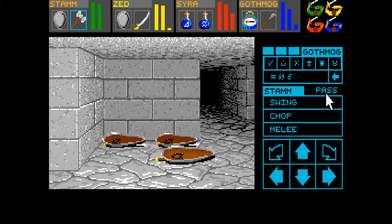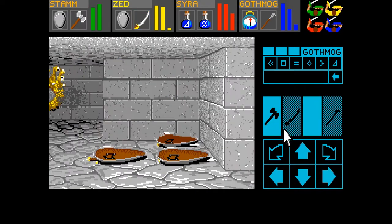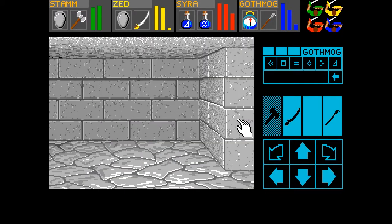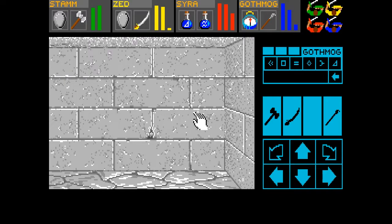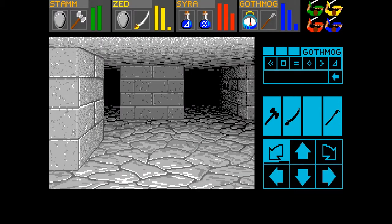Wow, Gothmog just nuked that entire group. That was a third-level fireball, which, as you can see, chews through his entire spell pool, but it maims things pretty well too. I don't necessarily know if I want to follow that thing too far. That was a waste of his fireball there, but whatever. We also did restock on our healing potions and stuff. So we have a button — I don't know what it does, but we have a button.